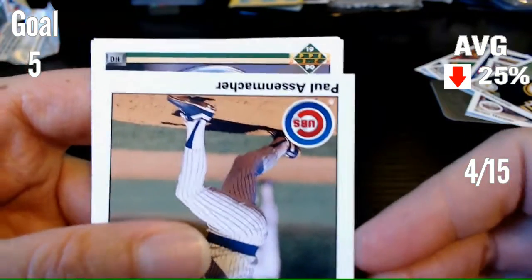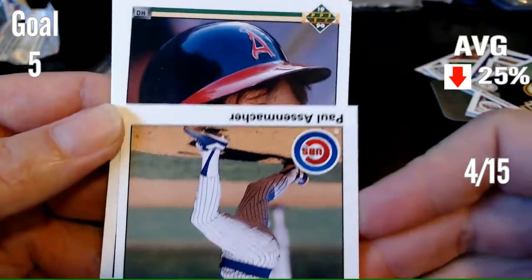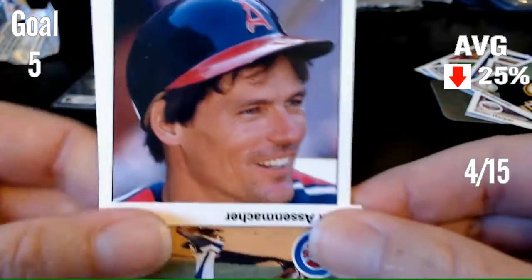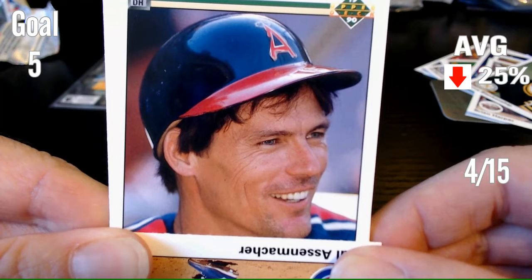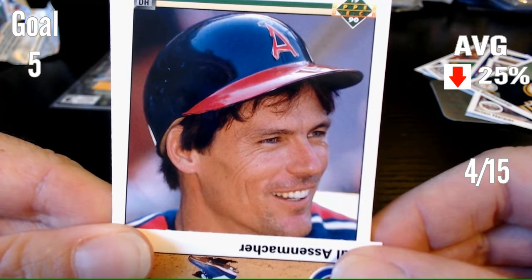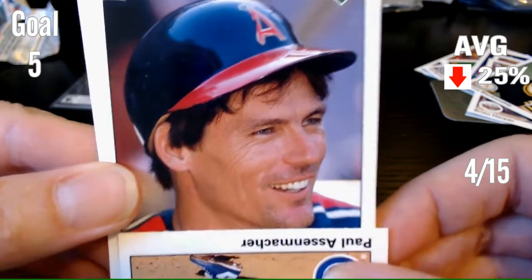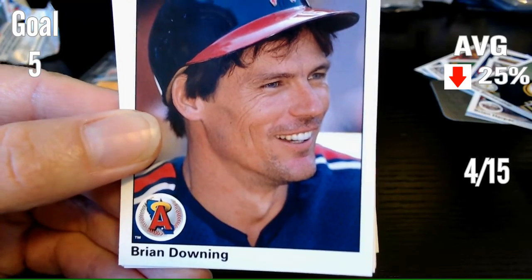DH — oh, that's a little easier. DH for the Angels. Can you name that player? I don't know who that is. 1990, DH for the Angels — so he can't field, he hits. I do not know who that is. It is Brian Downing. Diamond King for Brian Downing.